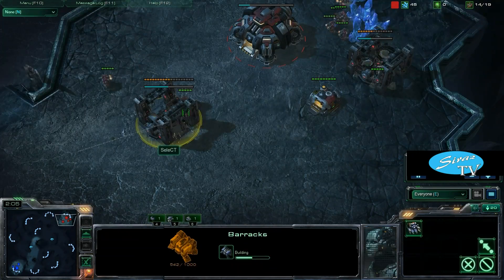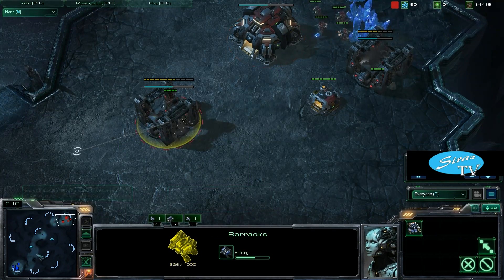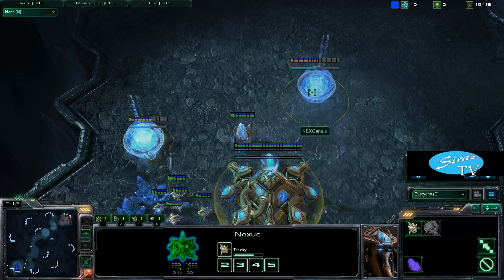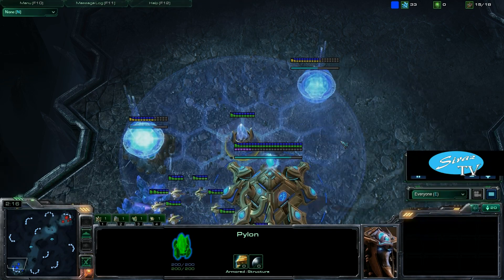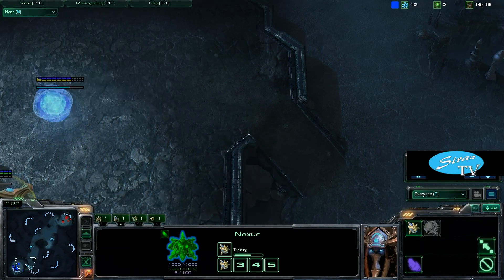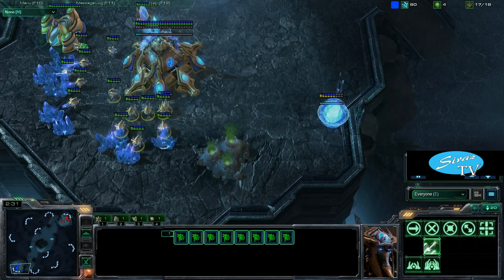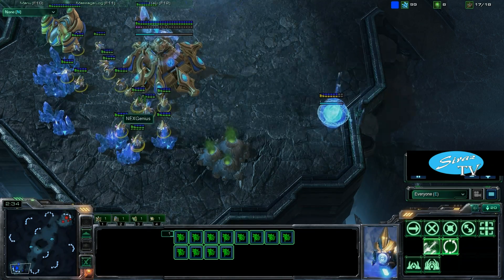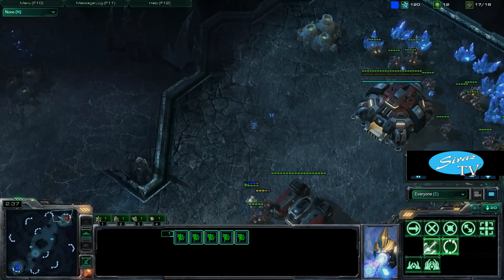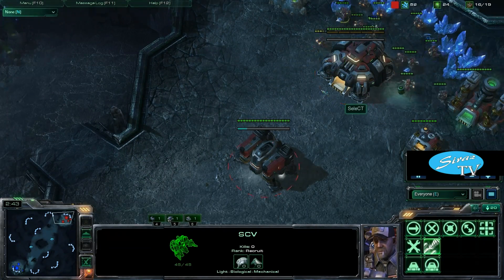Select has been opening with a 2-Barracks expand, and we'll have to see if he does that again. NextGenius first game went Dark Templar, second game went One Gate Robo. I think we're just going to see a One Gate Robo again from him — it worked for him last game and he knows he can beat Select straight up.